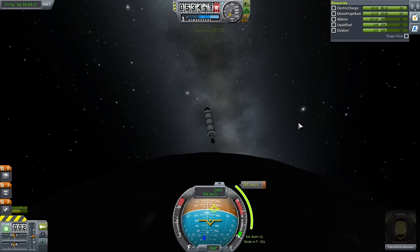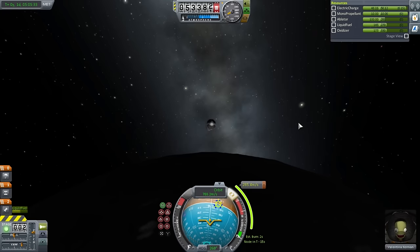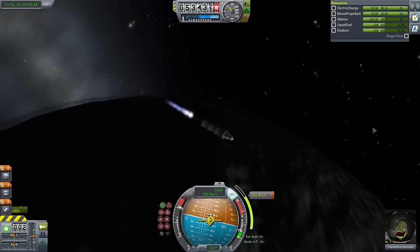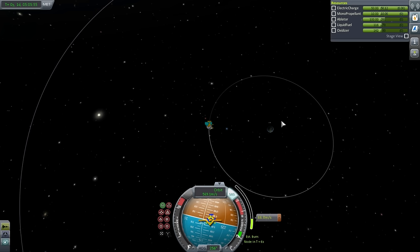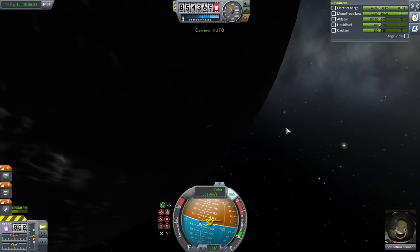Our intended orbital velocity around the Moon after the burn will be around 500 meters per second, compared to about 2,300 meters per second in low Kerbin orbit. What we're doing from Kerbin's perspective is boosting that far side of our orbit to match the Moon's orbit. We've made orbit around the Moon — which is a good situation for doing science. So Valentina, can you EVA for me?